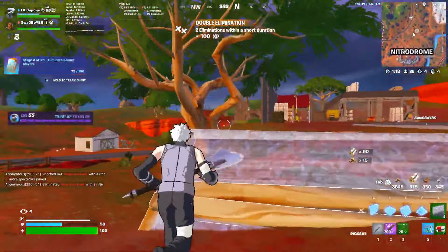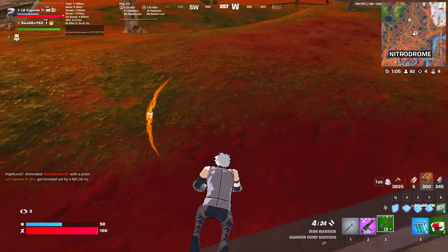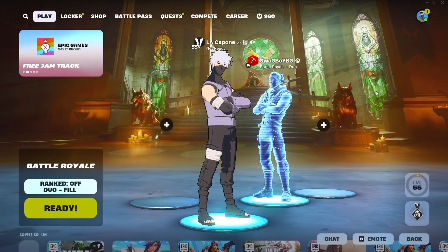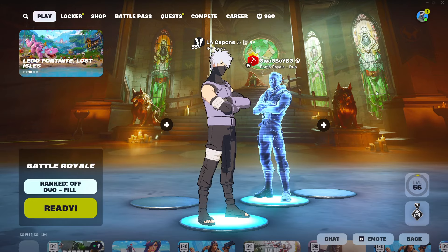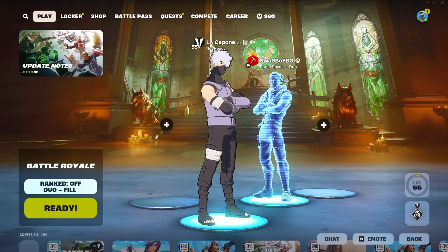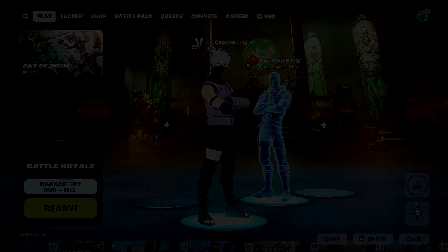All right boys, so basically again what you need to do is go on Google Chrome, type in 'Xbox Cloud Gaming', create an account, and play the game. Use a VPN if your region is unsupported, invite the bot account, and just play the game. It's legit proof — I did it in front of you. This is currently the only way to get bot lobbies. It's been your boy Chopper Man, I'll see you guys next time — peace out.